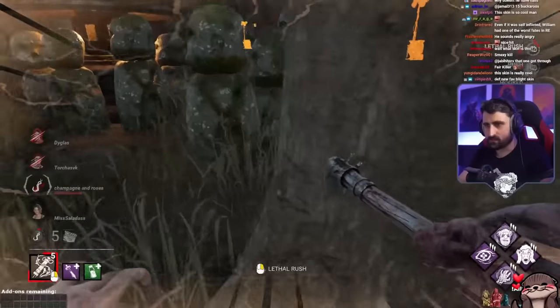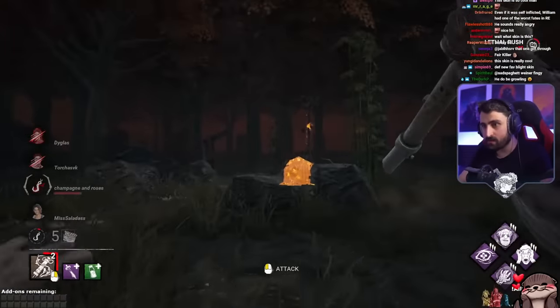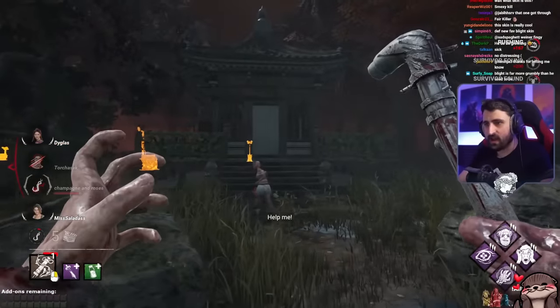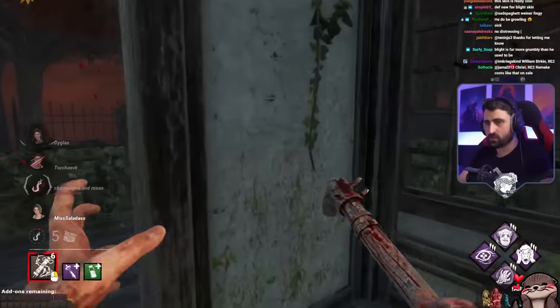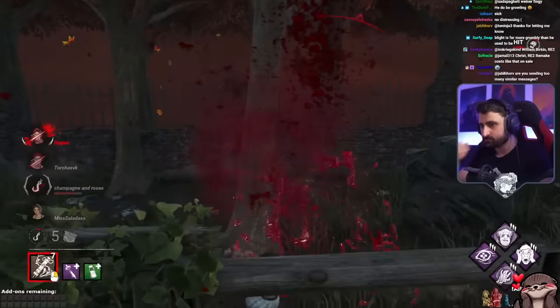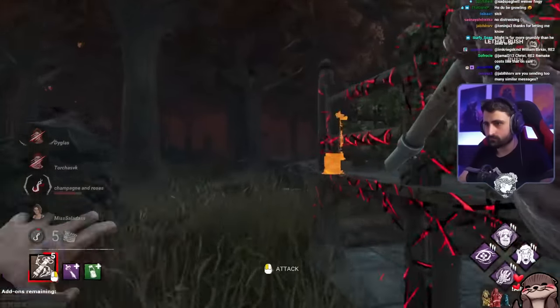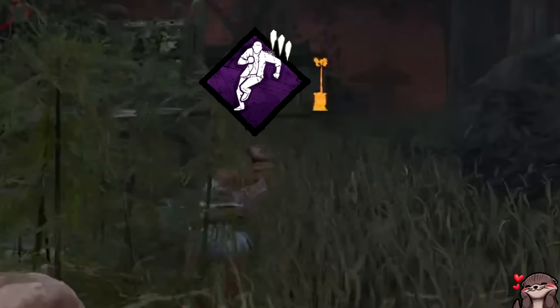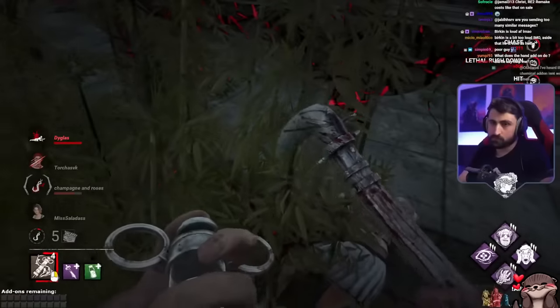The nice thing about Nurse's Calling is that it just lets us know when we're doing it right. She finished it — I think she got the skill check too late, or she hit it, which would be really wacky. Yeah, I think she got it when she was at 99 or something and it didn't really matter. So this Meg right here does have Dead Hard, but because she's still exhausted from Septic Touch, she cannot use it. And thus, she goes down. I guess it doesn't matter if you heal against this killer.